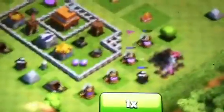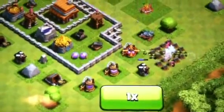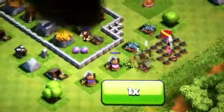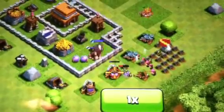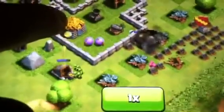He started the attack over here with all of his archers, and my mortar just took them out. He took some of my elixir collectors, which is okay with me, but I always had clan castle troops in there — they protect me. Plus two level 4 giants will do some work against them.